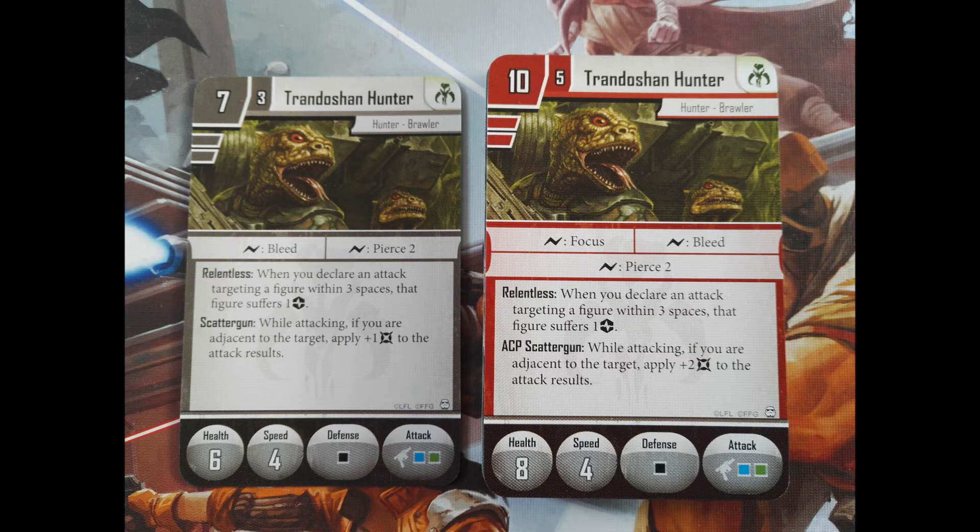Seems all pretty good. With those at-first-sight minor improvements, elite Trandoshans wreak even more havoc and hunt their prey better than ever. And whether it's campaign or skirmish, Trandoshan Hunters proved to be a valuable asset to almost any attack group. Their multiple abilities and useful surge bonuses help them cripple enemies with ease. The only sad thing is you get only one regular group and one elite from the core set. Personally, I do like them quite a lot and use them very often in campaign.